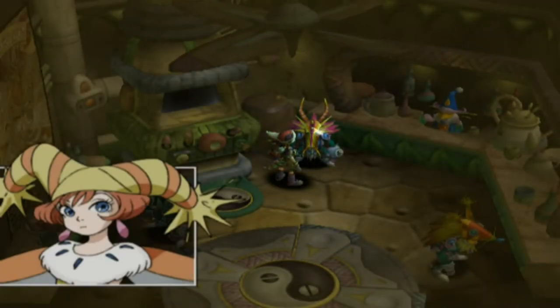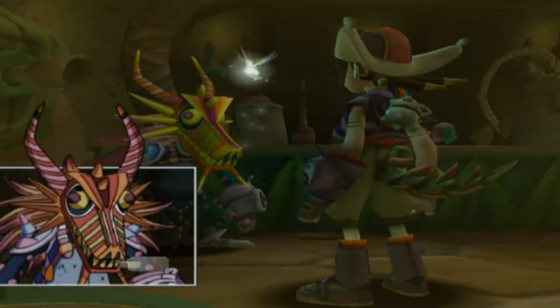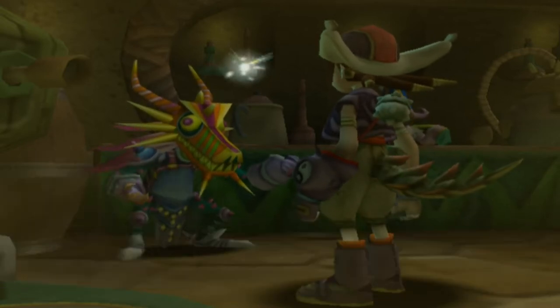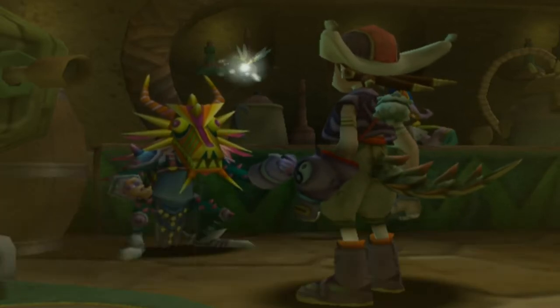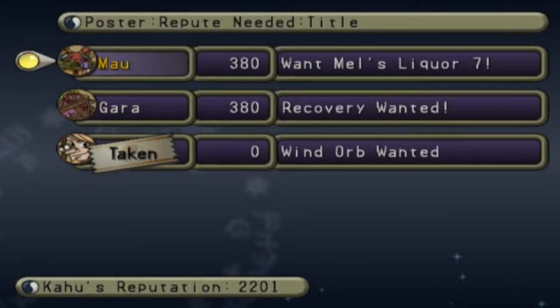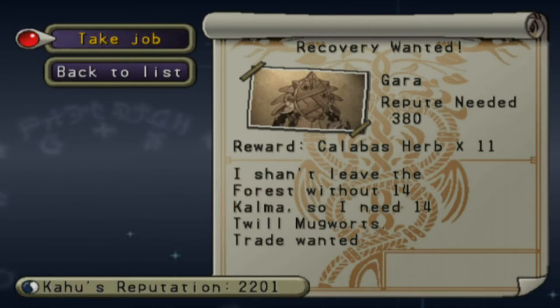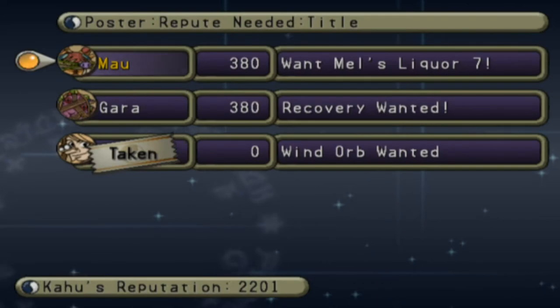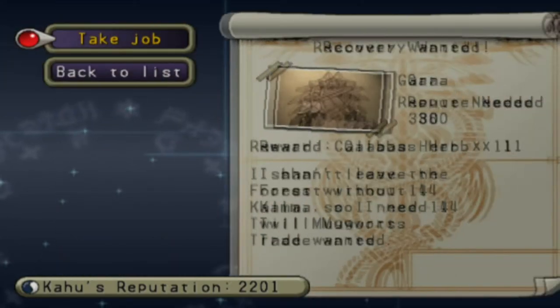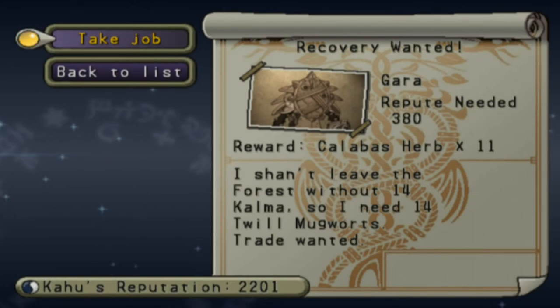Let's finish this job — maybe there will be something that only needs five or six Twill Mugworts. I wish they would give at least two different ways of thanking us once we finish a job. It's going to take forever to get 14 of those. I'm surprised these are considered the same reputation level, because getting five Mel's Elixirs is significantly easier than getting 14 Twill Mugworts. I'm just saying.